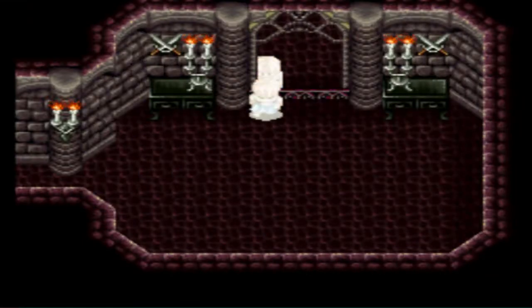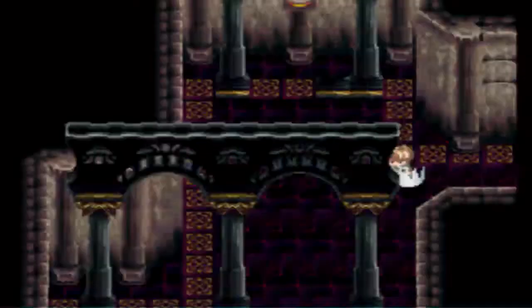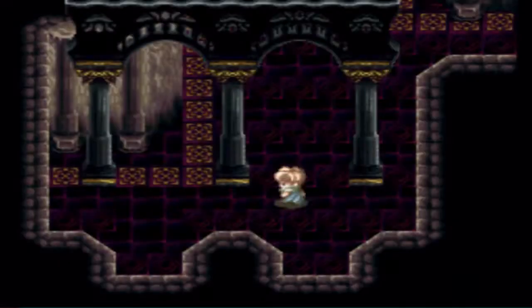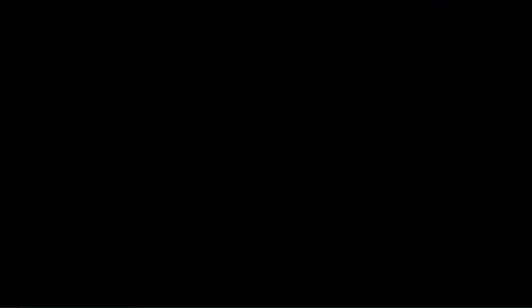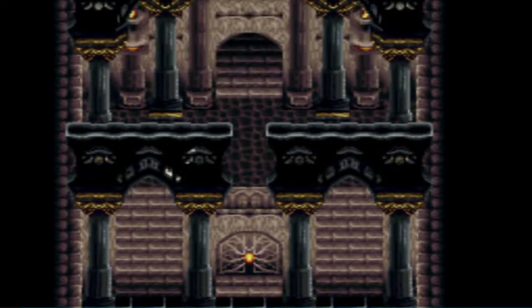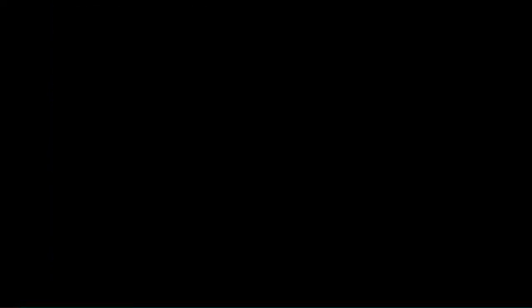Open that for elven boots. We're going to head into this room, talk to the mirror, head down. Now you want to go left. Open this chest, which is a dragon stake. Now basically we're going to head to the stairs. There are no treasures here — you're just climbing the steps. Save.